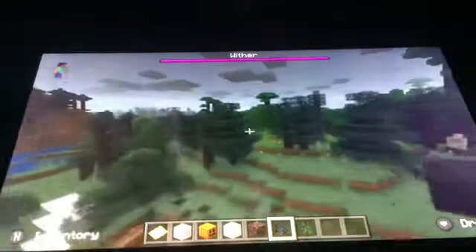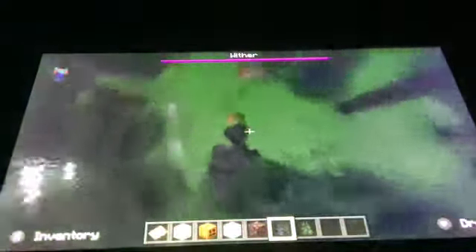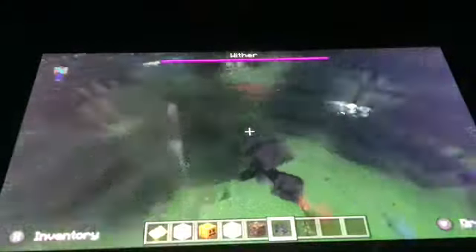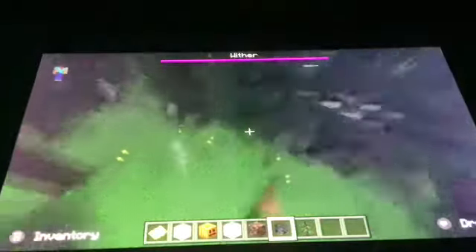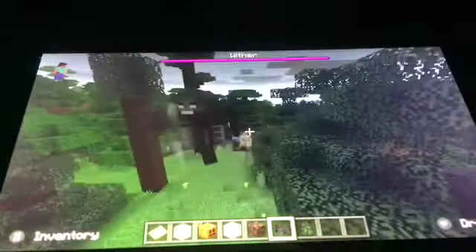Now I need to mention a reason why you may want to spawn in a river — so that way you can make it your enemy. This is not what the river looked like in Story Mode. It looked bigger than that.